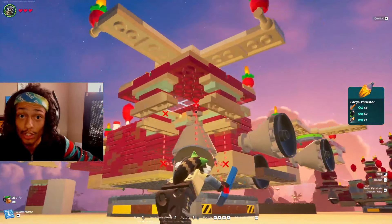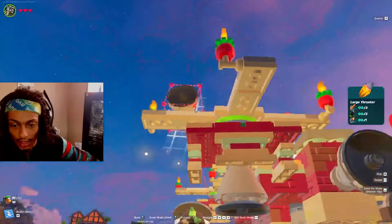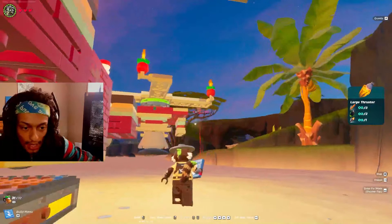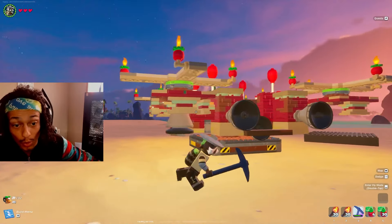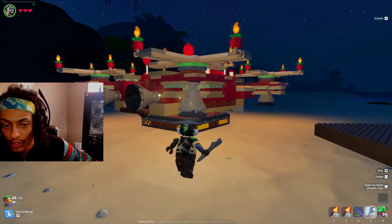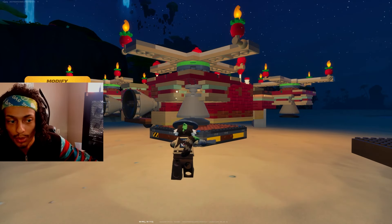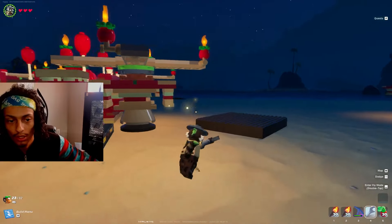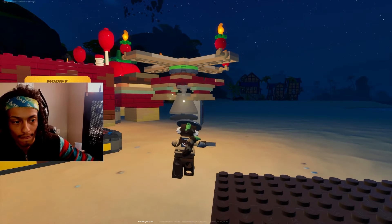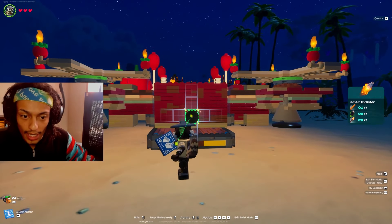We want to take the large thruster and go underneath the tables. You're going to want to find the very middle of the table — it should be lined up with the center of the gold leg on each side. Make sure you turn all of these thrusters off of channel three; I'm going to put them onto channel two.